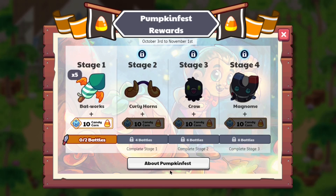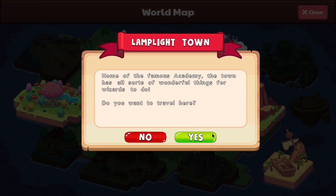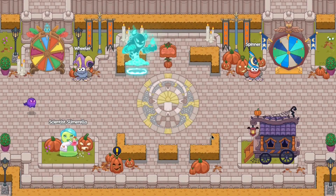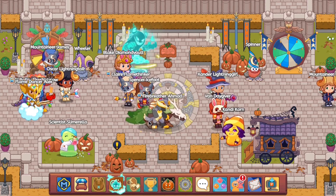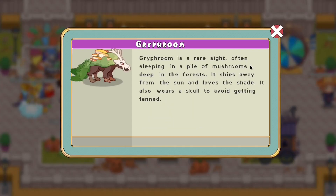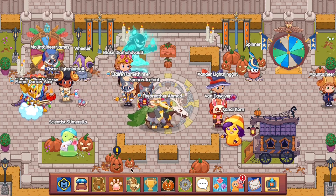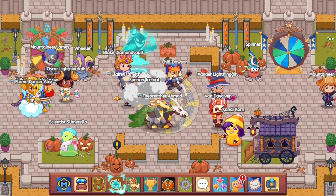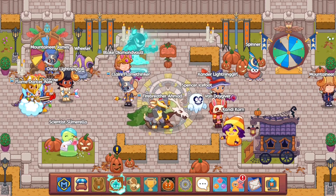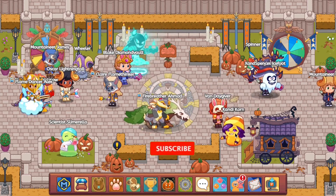They basically removed the button to teleport you straight to Lamp Light Town where the festival is taking place, so you have to do the mundane task of opening your map and clicking on Lamp Light Town to teleport over there. Once we teleport, we get hit with that Lamp Light Town music. There's a giant monster standing in the middle of the road known as Gyreform, and there's already a pumpkin standing over there. First, let's go to the candy corn shop and see what new items have appeared.